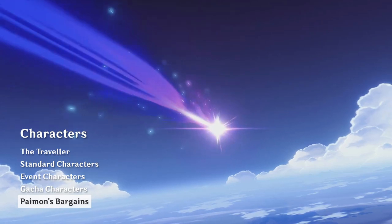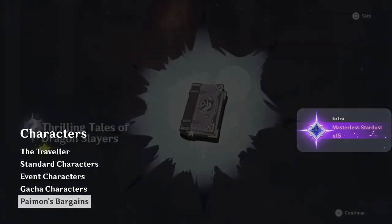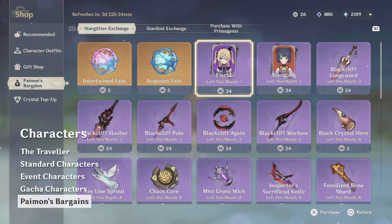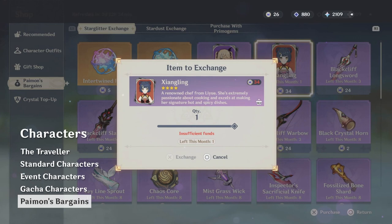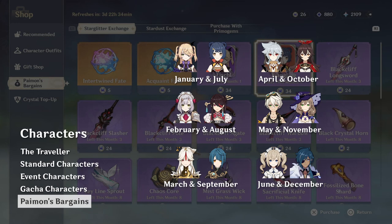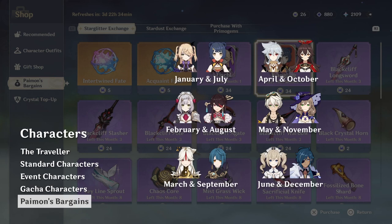A final way to obtain some of the characters is a shop called Paimon's Bargains. Whenever you use the gacha system, you obtain some coins in a secondary currency as an extra reward alongside the characters and weapons you get. This extra currency can be spent in Paimon's Bargains. There are currently 12 characters who can be bought from this shop, made available 2 characters at a time, in a constant 6-month rotation as shown here. Note that some of the starter characters are available from this shop. Constellations for these characters are hard to come by elsewhere, so if you decide to use them in the long run, it is essential to buy them from Paimon's Bargains to unlock their full potential.